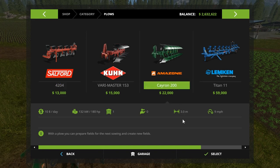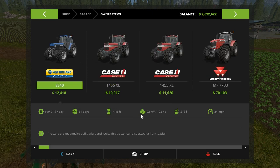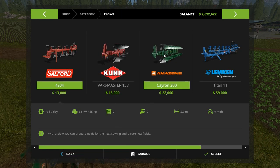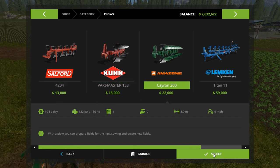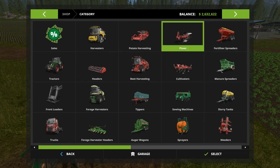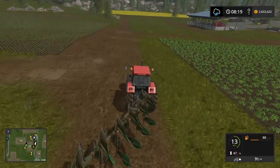It takes 180 horsepower to run, and our New Holland was 125. So this is — I can haul him but I can't use it with this tractor. Let's pull out of here — we need the Massey Ferguson for this. Glad I checked that out.